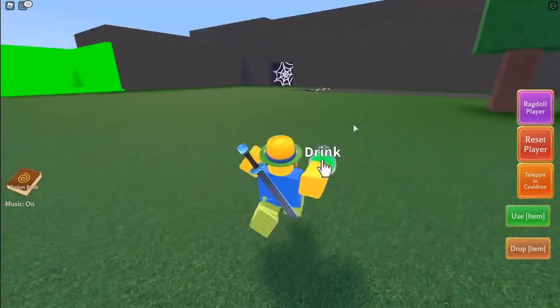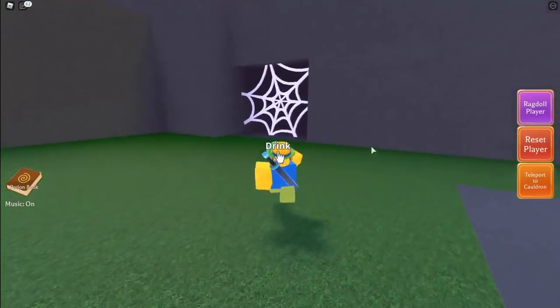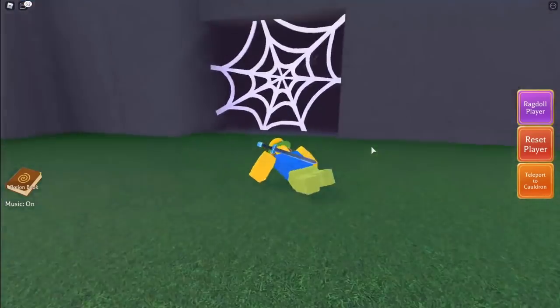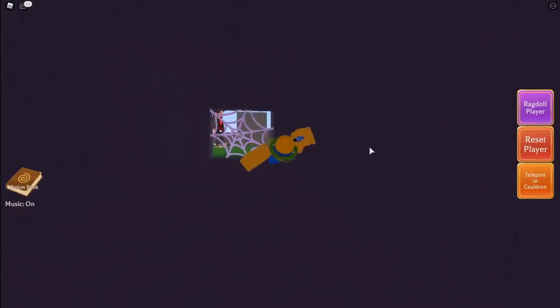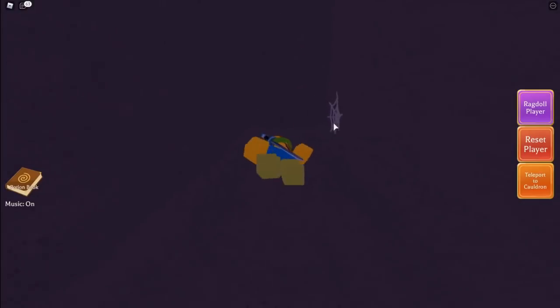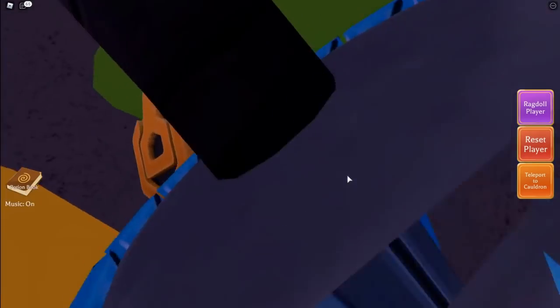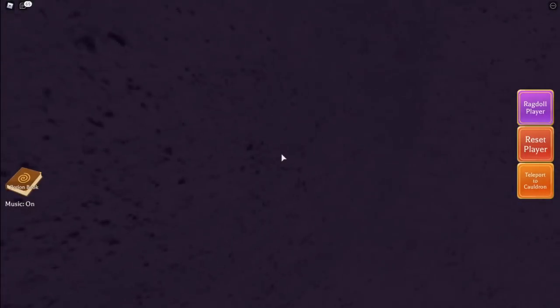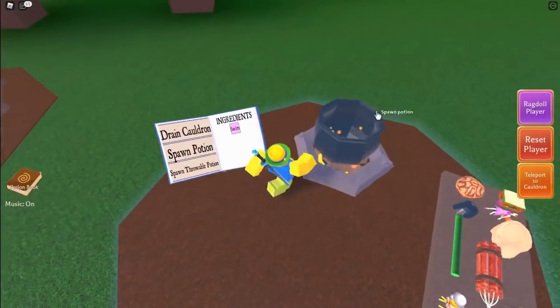Don't drink the swim potion quite yet — get closer first. Run over to this cave right here, it's right next to the green screen. Once you're pretty close, go ahead and drink it. It's basically going to make you swim in the air, which is kind of hard to control — click forward to go forward, or go backwards to fly. Just go over to this little hole right over here and jump in, take a right. If you're having trouble, try a smaller avatar from the avatar shop. Then just grab it and click teleport back to cauldron.